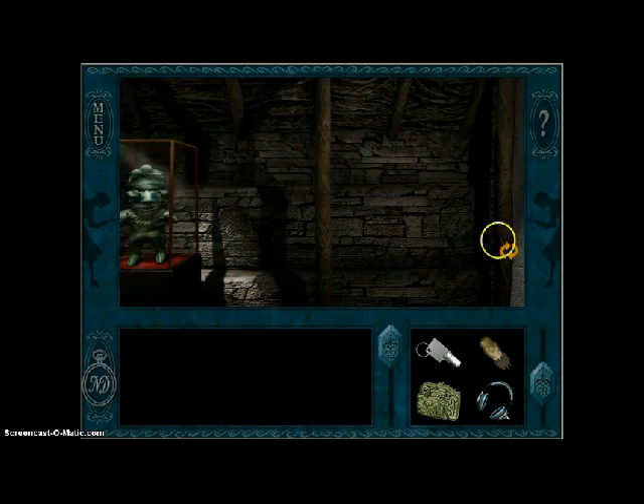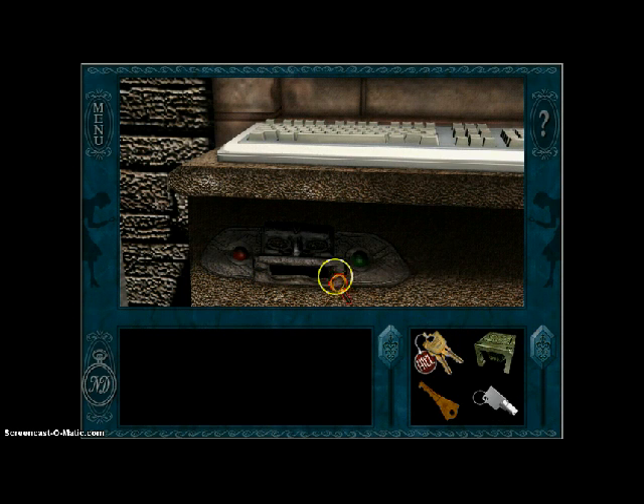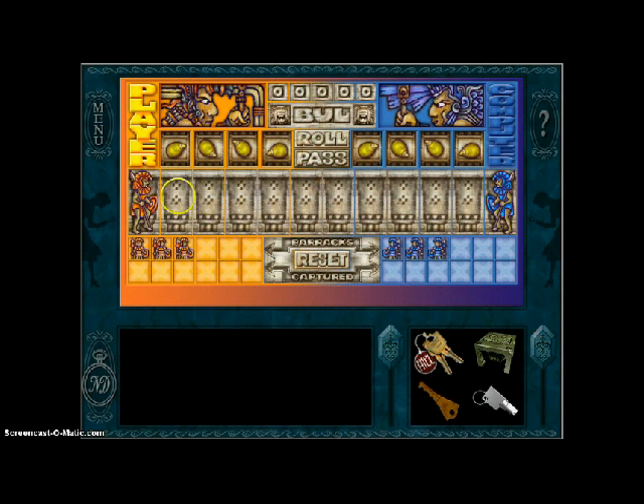And now on to the next one, which is the bull game. Back out, put the card in. I'm going to play with a computer because I'm all by my lonesome. Let's read the instructions first: try your hand at this ancient Maya war game. The object is to capture all your opponent's warriors by bumping off all his or her pieces by landing on a square occupied by them. Each player has two turns. You must roll the corn dice on your first turn, but you can pass on your second turn. If a warrior runs off the playing field, he returns from the opposite direction.